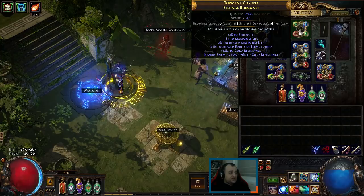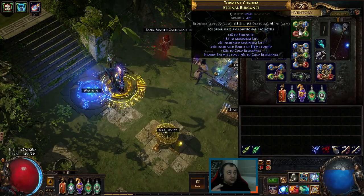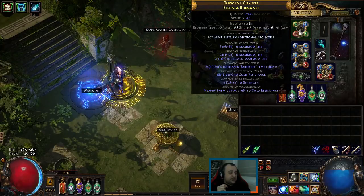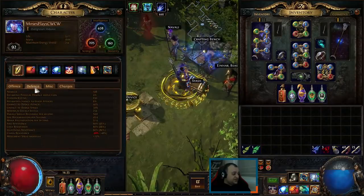I crafted the helmet using fossil crafting with Frigid and Pristine fossils. Pristine for the hybrid life. Now that I look at it, it's actually not optimized because we just made this helmet.